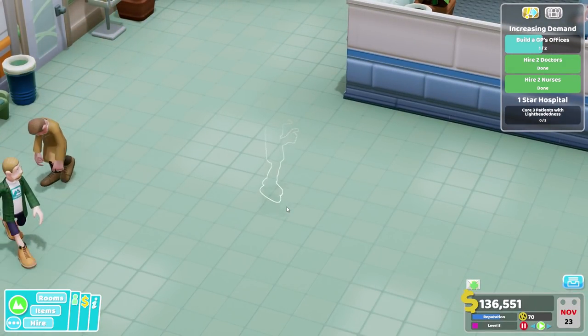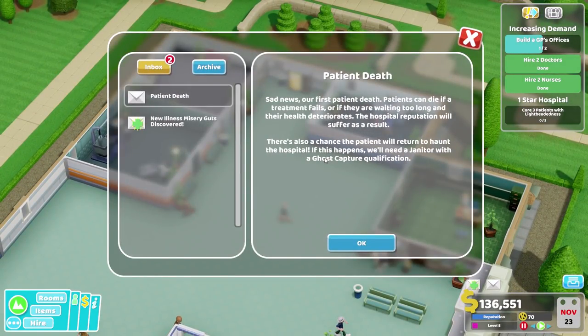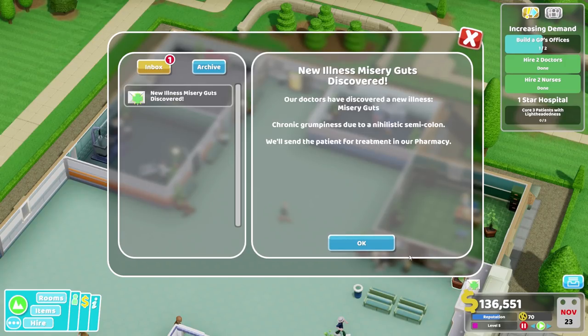You're going to become a ghost? No. Phew. Patient death - sad news, our first patient death. Patients can die if a treatment fails, or if they are waiting too long and they deteriorate. The longer they're in your hospital, they aren't healthy when they arrive and that continues to get worse. Hospital reputation will suffer as a result. There's also a chance the patient will turn to haunt the hospital - thankfully that didn't happen here. Misery guts - our doctors have discovered a new illness: chronic grumpiness due to a nihilistic semicolon. We'll send the patient for treatment in our pharmacy.